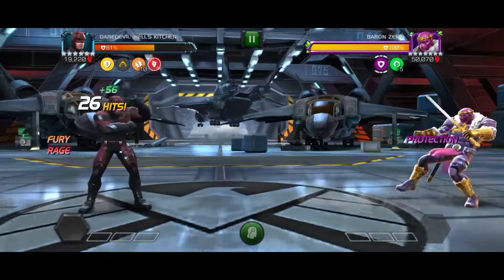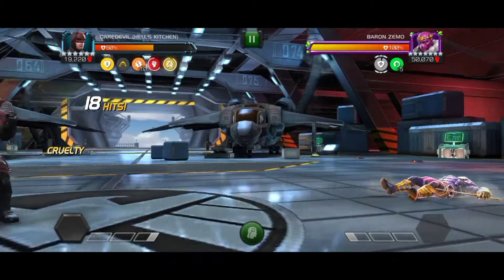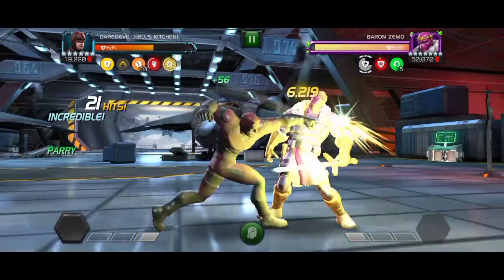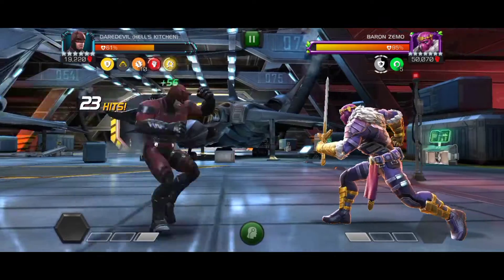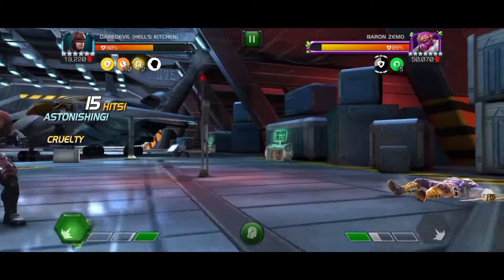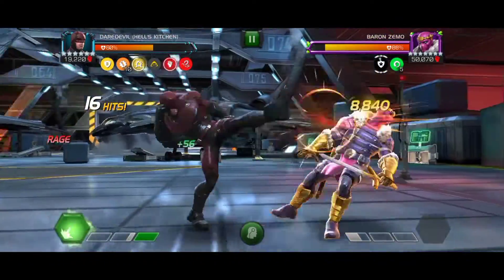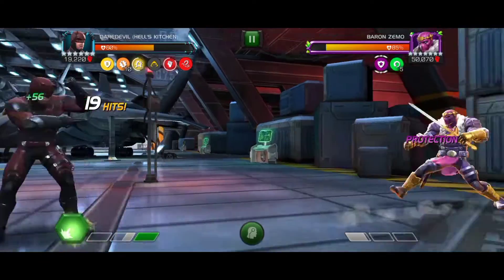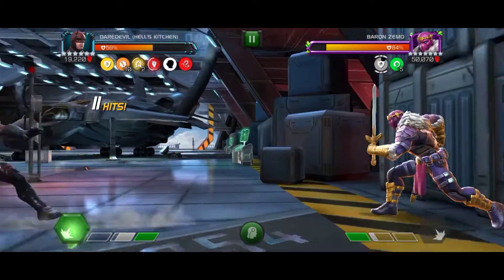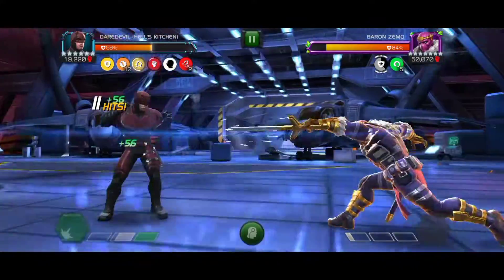The node makes this fight much more difficult. According to the node, if you perform two same-type basic hits in a consecutive manner, you will apply a taunt. Baron Zemo starts with five clayas charges, so whenever you apply the taunt he will shrug it and one clayas charge will get removed. If all the clayas charges are removed, you will be infected with a root.